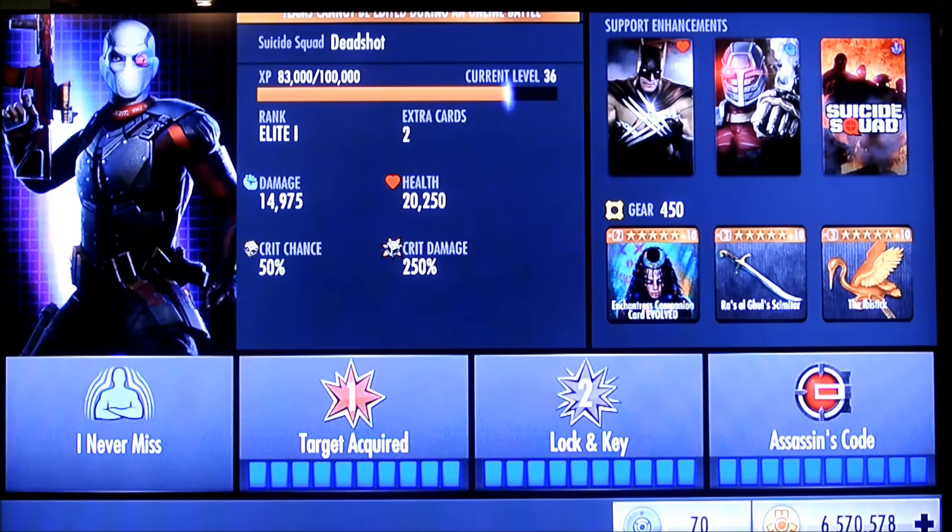That means somebody like Deadshot, with a three-hit combo ender and Ra's al Ghul's Scimitar, is beautiful. So it takes advantage of the AI and essentially gives you a free hit every special, after the special ends, which you normally don't get. And another thing that was really cool: if you noticed, after the Flash regenerated, the skull still hit him and did damage. So even on characters who can negate the special, if your special hit was successful, it still does some damage to them.